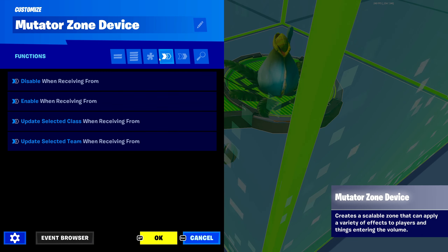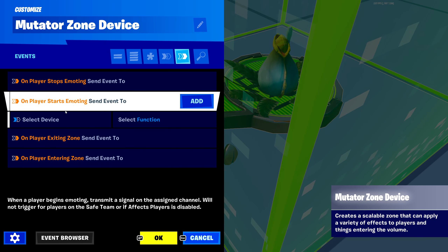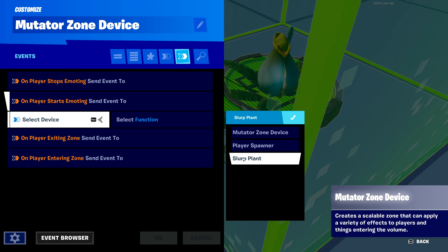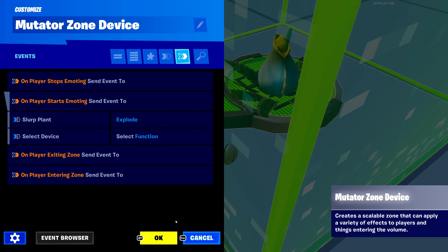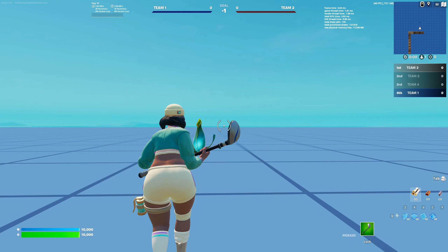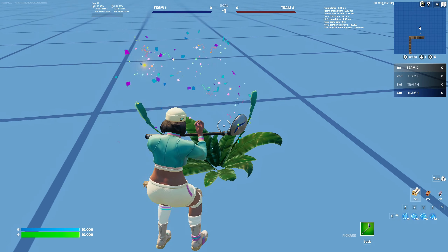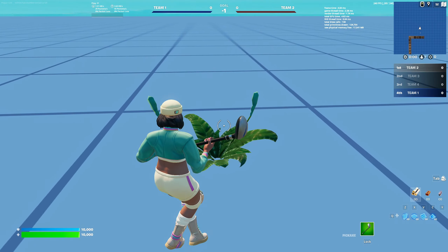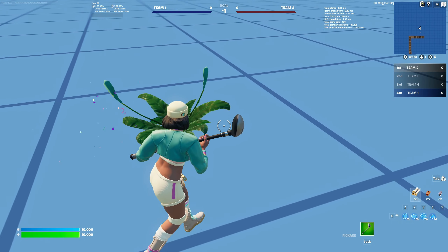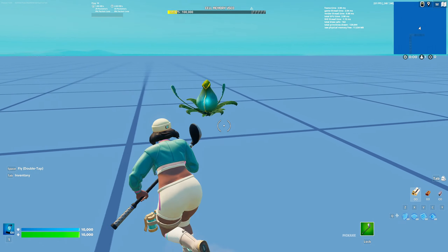I'm going to move this mutator zone right above the slurp plant and customize it. You're going to want to go to the player starts emoting event, add an event, select device, click our slurp plant, and then click explode. Then if we start the game with the slurp plant nearby and emote, it should explode our plant. This device is a little buggy, but whenever I emote it's disappearing, which means it's exploding. So there you go.